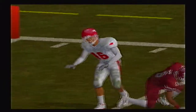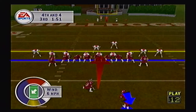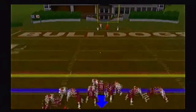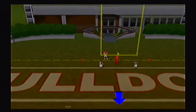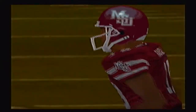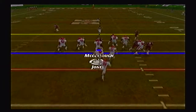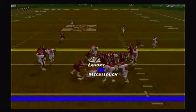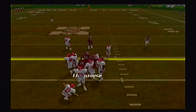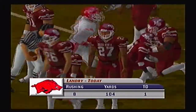The Bulldogs settle for a field goal attempt by sophomore kicker Mike Randall with Ray Ray Bivens holding. Randall boots it up but pulls it to the left — his third or fourth miss on the season. Matt Jones then hands it off to Landry who picks up 9 more yards. Landry is now over the century mark with 104 yards on 8 carries — a heck of a game for Landry.